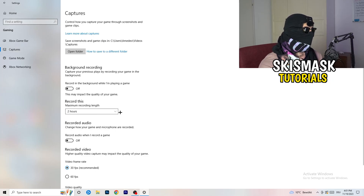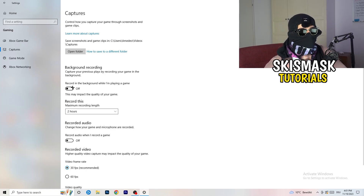Next, click on Captures on the left-hand side. Go to Background Recording and turn off 'Record in the background while I'm playing a game.' If you want to record, use something like OBS or Broadcaster Studio, which are made for recording games — not Windows' built-in recorder. Running a background recorder will hurt your performance.